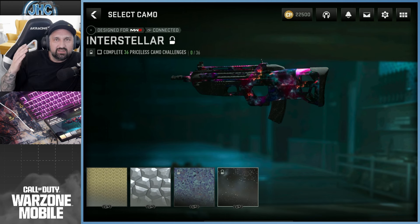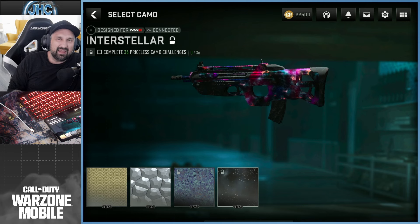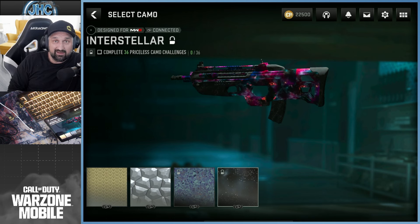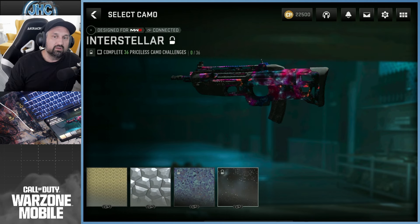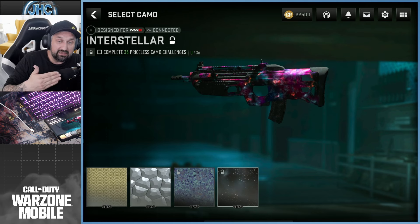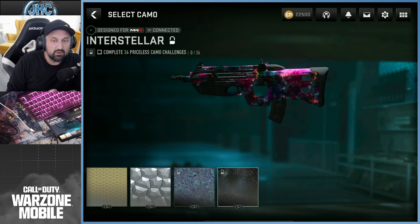I'm going to grind Priceless and Interstellar, but I don't want to just grind five, six, seven, eight hours a day and not have fun. If I sit down and grind camos five or six hours a day, I'm going to hate the game. I love playing and I love grinding events, so anytime I play I keep in mind I want to grind camos — doing stuff that helps me progress while still enjoying it.